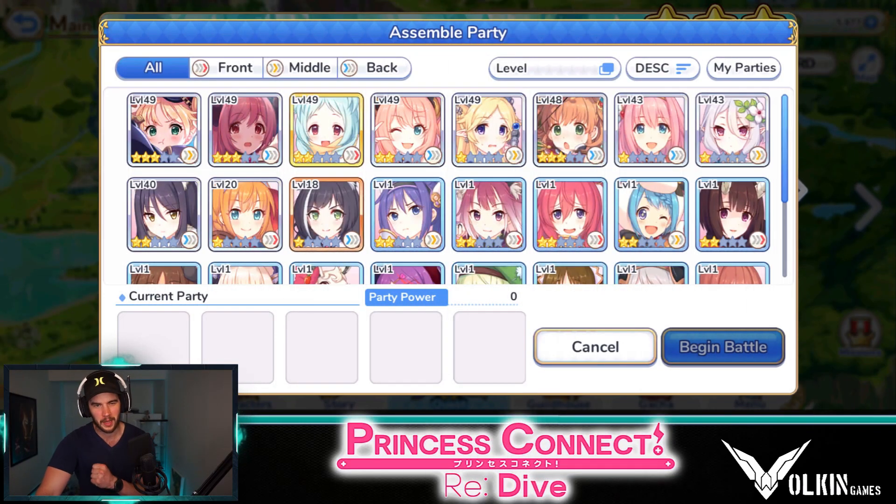So the base team we're going to look at: I like to have one tank optimally. Some people like two, but I prefer the one tank method and then just try to train them down. I normally like having a tank and then a support buffer — someone that's going to give you attack buffs, defense buffs, anything like that to really help the team. And then I do like to have a really strong DPS carrying it. Those are the three core members of the team, and then the last two I leave interchangeable depending on what you have and what you've pulled.